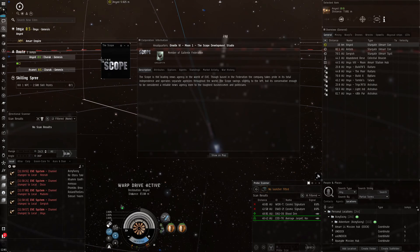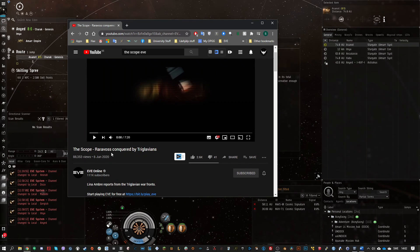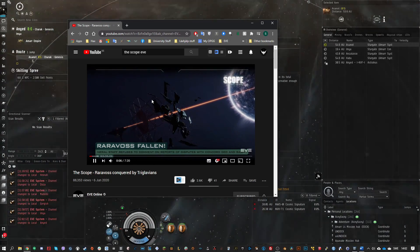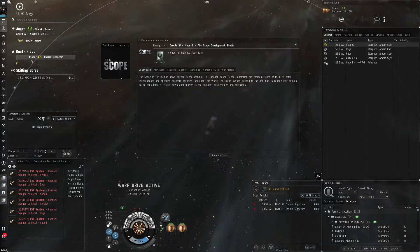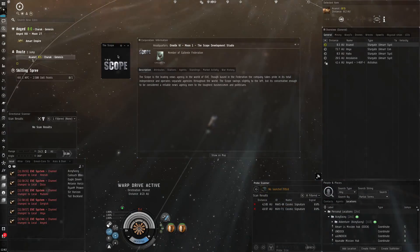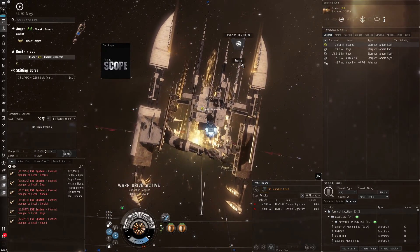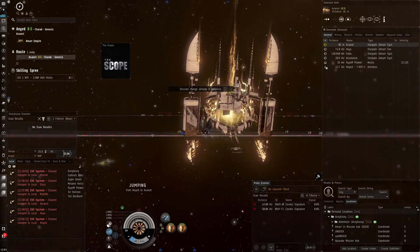The Scope is a news agency that's part of the Gallente Federation. CCP Games actually posts reports by The Scope — here's an example: this one was released when the Raravoss system was conquered by Triglavian invaders. It's funny that I'm doing missions for a news corporation, but in EVE Online The Scope also has some kind of military power, which is why they need kernite for war preparation.